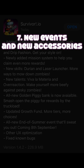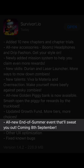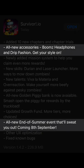Number 7: New Events and New Accessories. From the official release note, the End of Summer event will begin on the 8th of September, so it is not in the game yet. There are also two new accessories — Booms Headphones and Drip Fashion — but I have not found them in the game yet. They are probably not released until September.